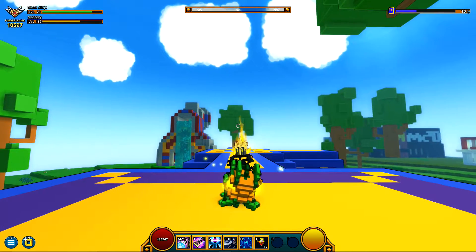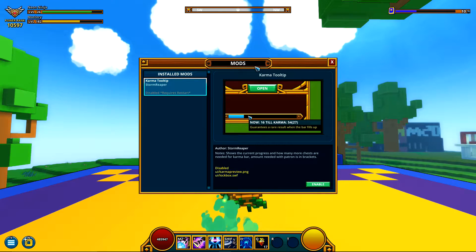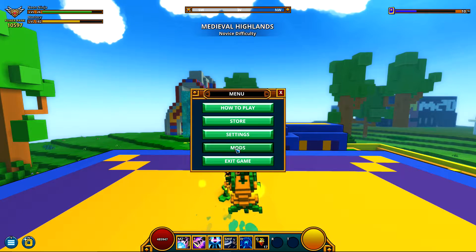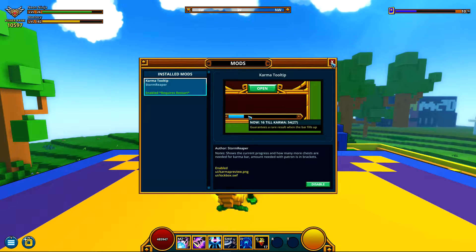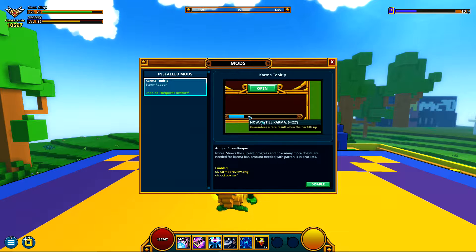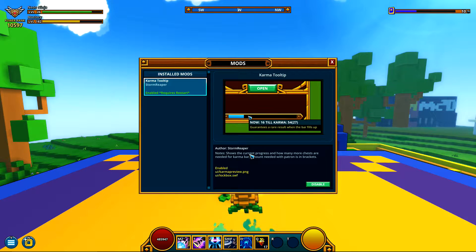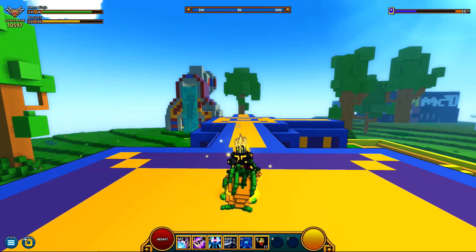I'm gonna show you how to get that. So as you can see, I went into mods, and if I didn't have anything — see if I disable that — it requires a restart. So when you first go into mods, if you don't have anything, it says go to your .tmods file, it's in your Trove directory, something of that sort. I'm not sure exactly what it says, but I don't know exactly why you'd need to go there.